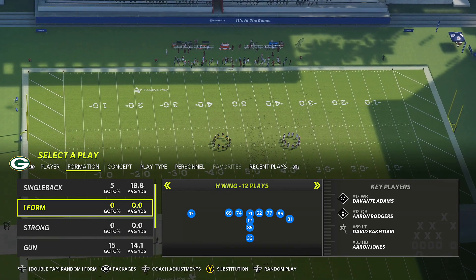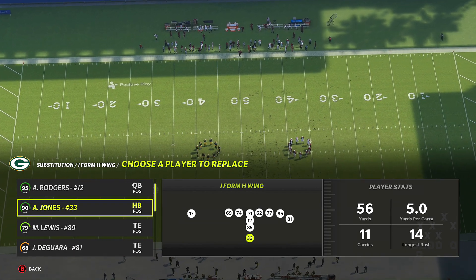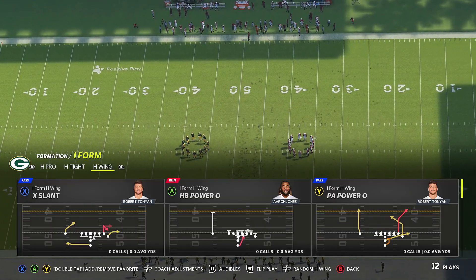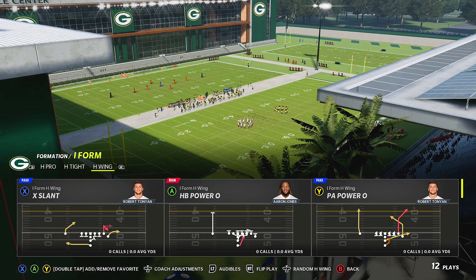Make sure you put your fastest running back in — I've got Jones. You want your fastest guy because Madden is the game of speed. We have Halfback Power O — that's the play we're going to talk about right now, but there are other plays in this formation I'll go over if I have time.